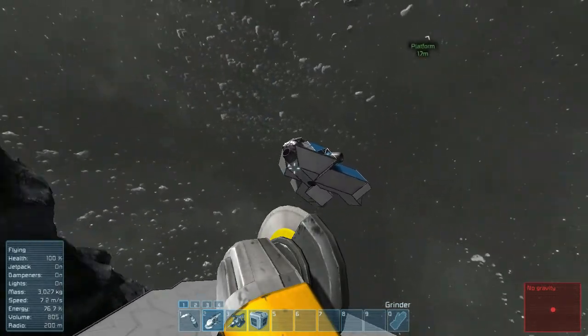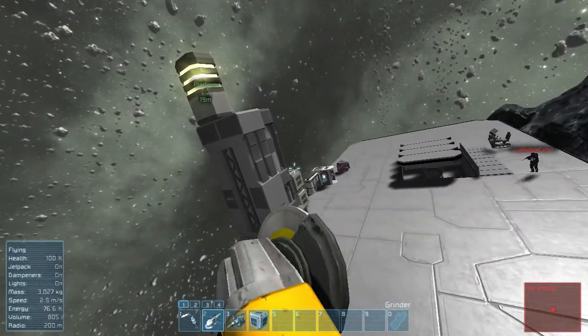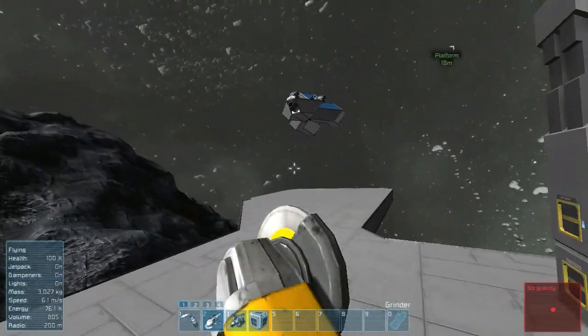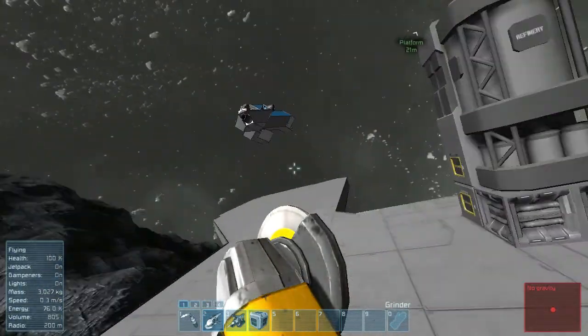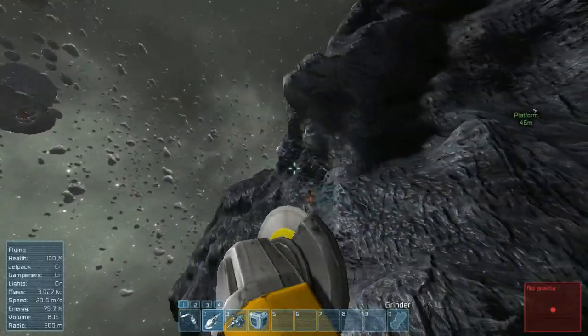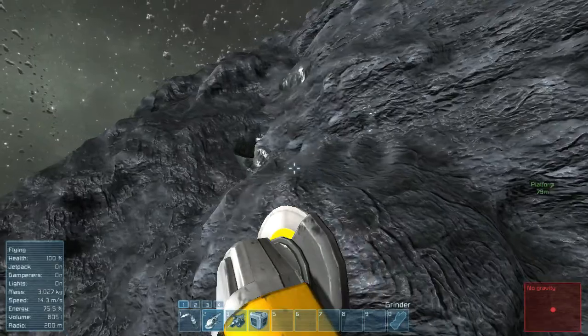I'm going to dismantle this ship here. I built this little cargo container on the platform because I need somewhere to throw all the stuff from that ship into there, and then we'll probably build a new ship. There's also a little mining hole that Lushable Echo started right over here.